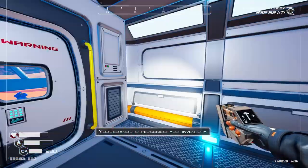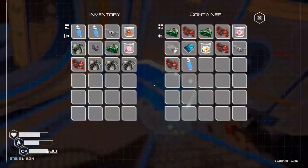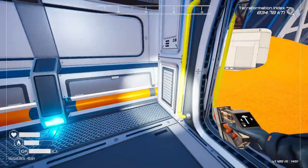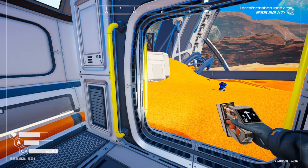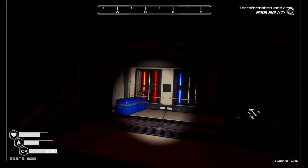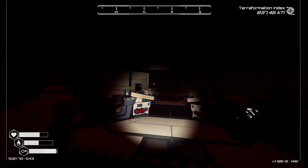Looks like we need to run and get some oxygen - I've kind of lost where I'm going. Yeah, we're not going to make it. Well, it's a good job we fell pretty short so we can just grow stuff from here. Let's go replenish our oxygen and get back in there to explore a little bit more - there are a couple more items in here we could do with getting but we can always come back.